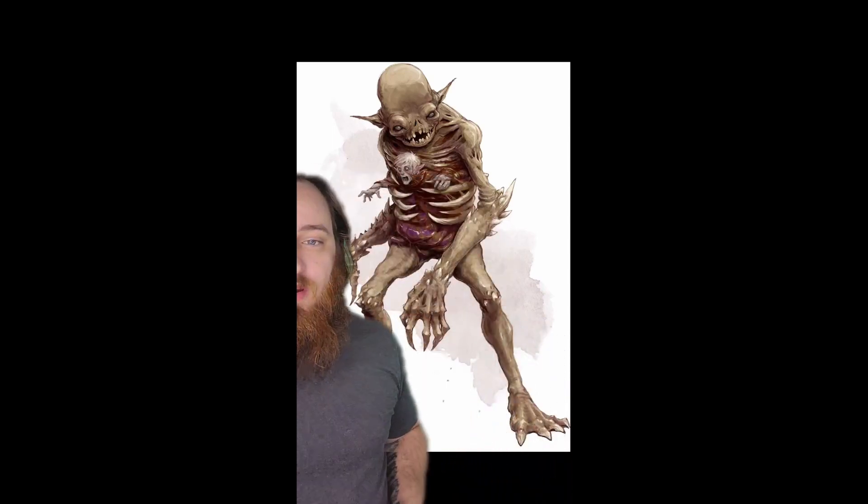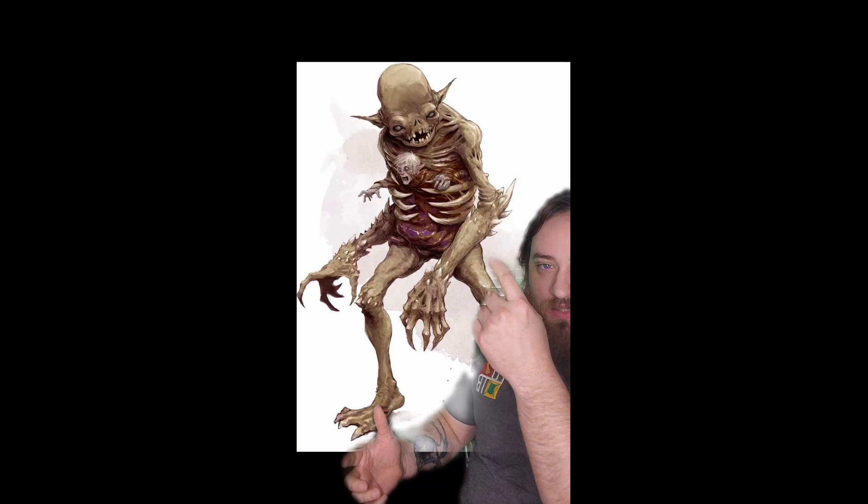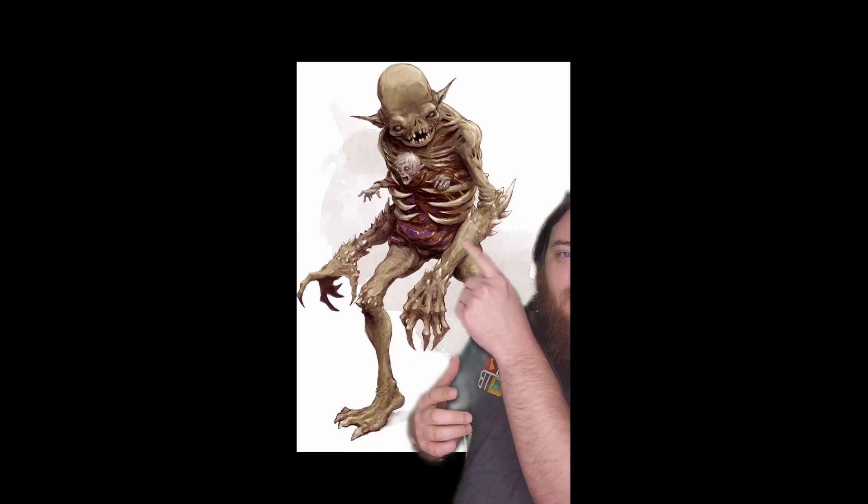Welcome back adventurers. Today we're going to talk about another unholy monstrosity loosed upon the planes by Orcus himself — we're going to talk about the Devourer. This thing got its name by devouring humanoid creatures while wandering the planes of existence. Because Orcus hates everyone. This ugly thing doesn't look overly powerful — it's got these lanky skinny arms, no muscle mass on the legs, this dumb looking face. But don't let its looks fool you: it's got a challenge rating of 13, and boy howdy has it earned it.